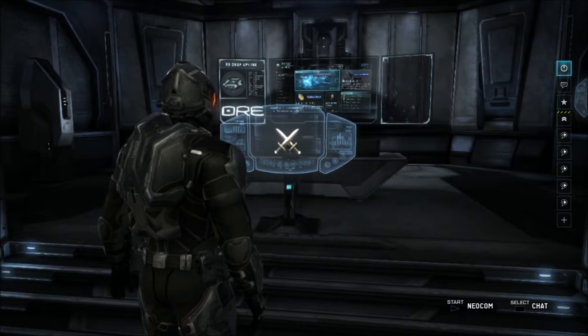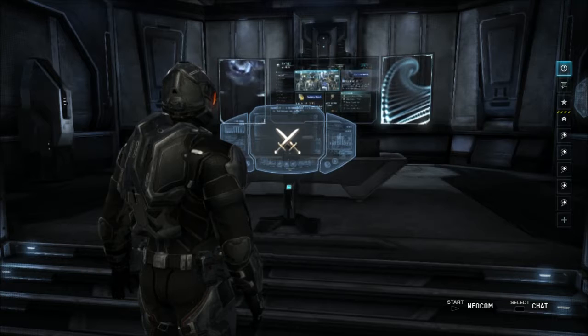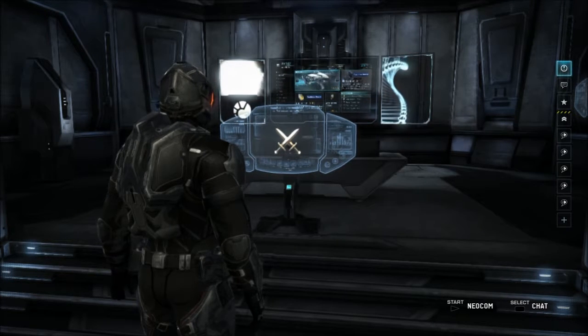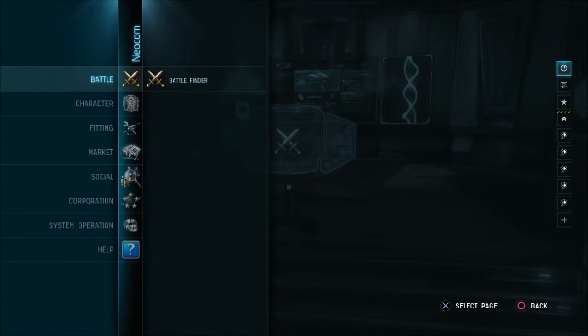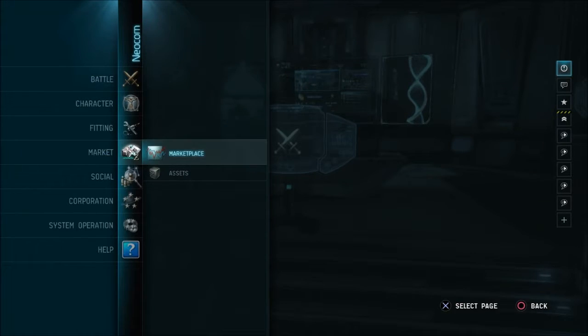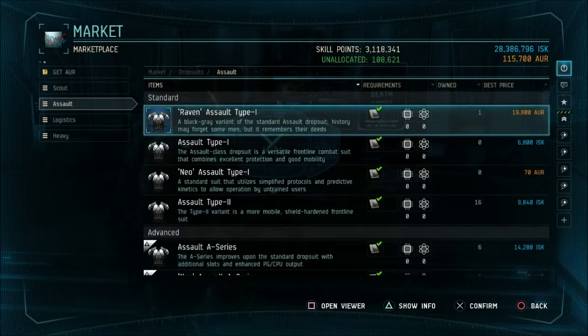You do have to purchase some in-game money for real money, which will allow you to purchase equipment that you never run out of — they call them blueprint originals in the game. What you're going to want to do is open up your Neocom and go into Marketplace, go to where the drop suits are, go to Assault. Assault is the easiest learning curve in the game — you can jump in an Assault suit and pretty much do everything and have fun.